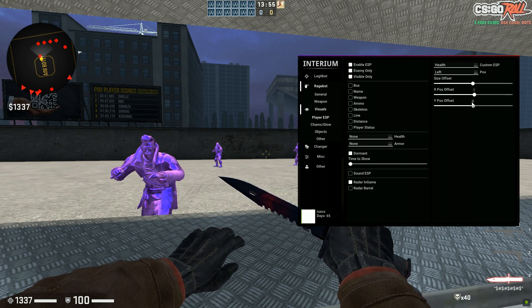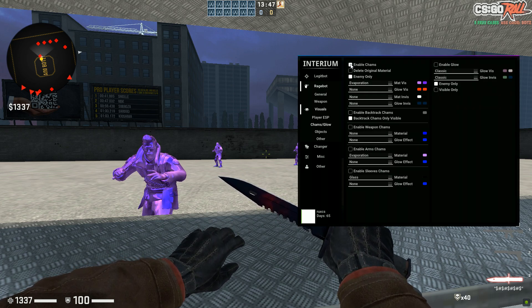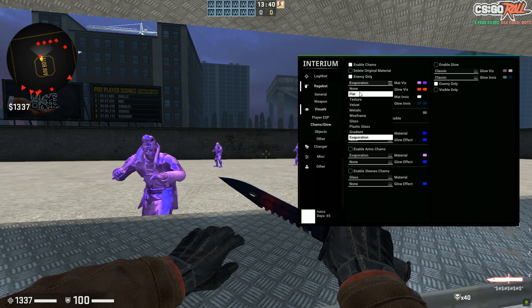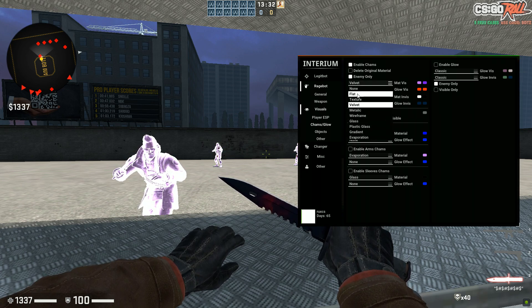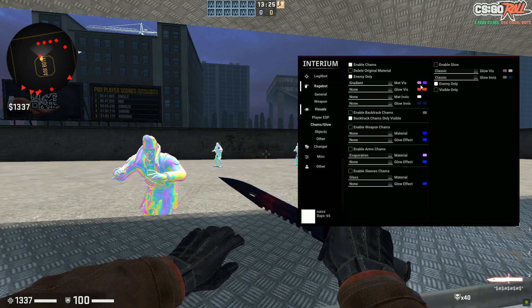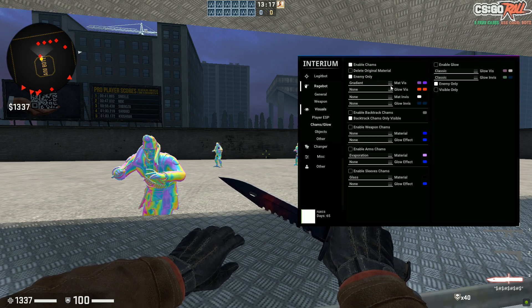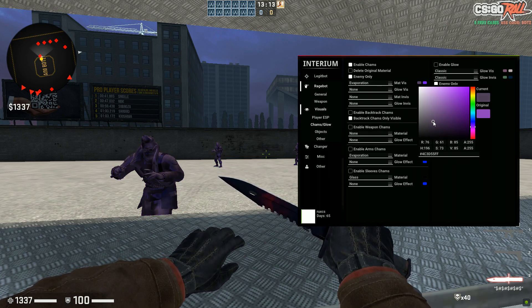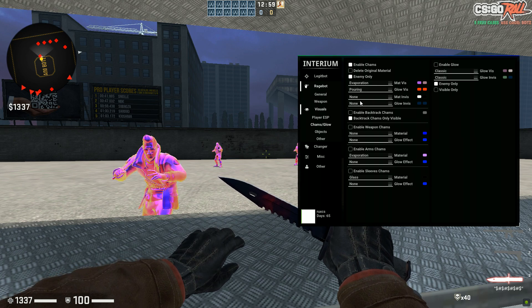Then we have Custom ESP — you can do armor, health, whatever you want. You have position, size, offset XY — all for that custom ESP. Let's go to the Champs and Glow section. Enable Champs and Disable Champs — this is a really nice feature. You have different champ options: Flat, Texture, Velvet, I personally prefer Evaporation. You obviously have different colors as well so you can switch around. You can make it really customizable with gradient options too.